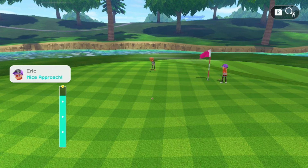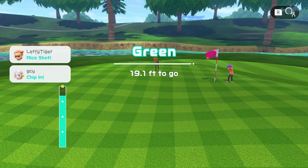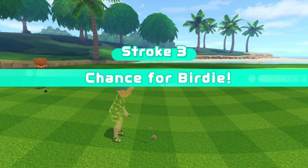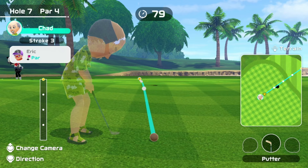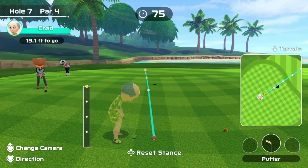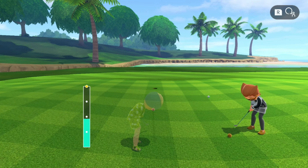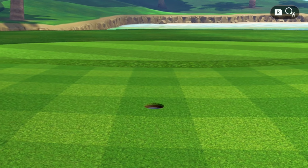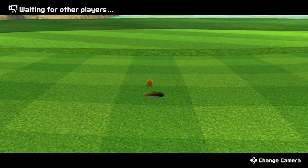Quite far left there — wind pushed me more than I thought. That's fine though, 20 feet away. Hole 7. I wouldn't say this is the easiest part of the green to read. Gotta make sure we sink this birdie, especially in such a stacked lobby. Good 10 points there on hole 7. Could have been a little bit better, but whatever.